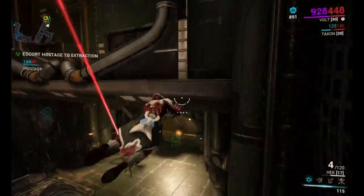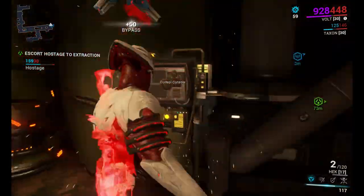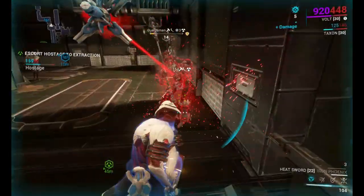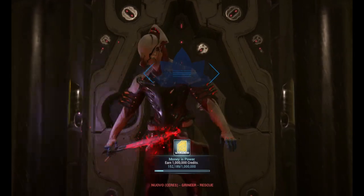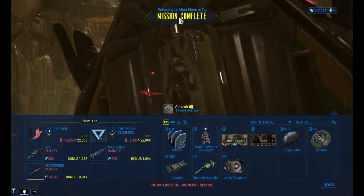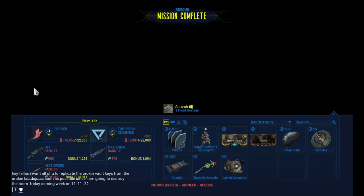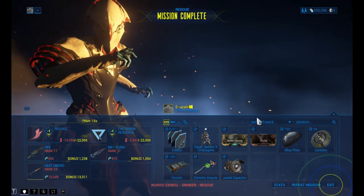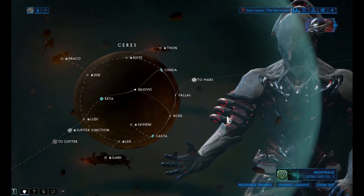There is an Ether Sword as well, which is better compared to the daggers. Daggers do a lot of movement-heavy attacks — they are good, I don't say they're not good, but some people might get annoyed by those movements. So I think now we just have to defeat Lith Kril and Vor.